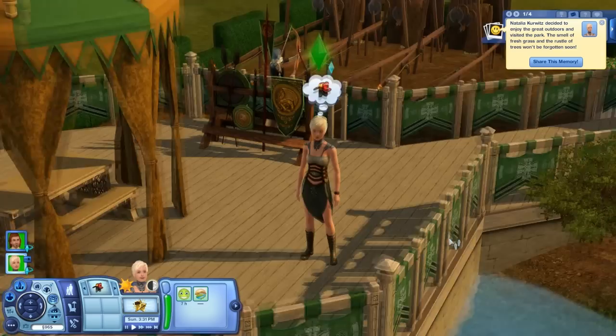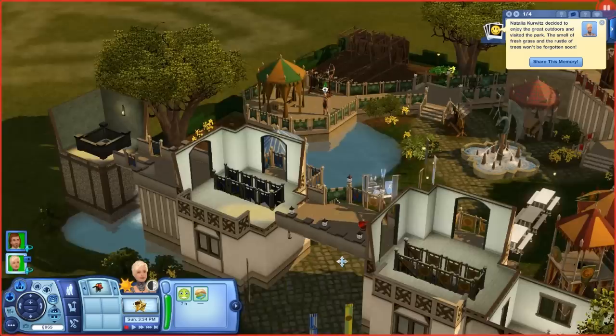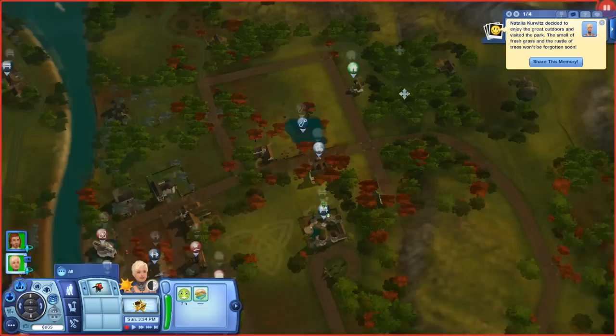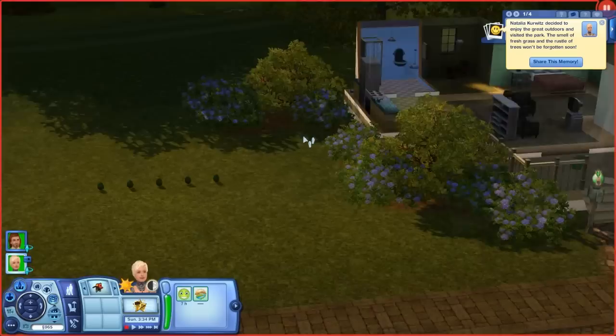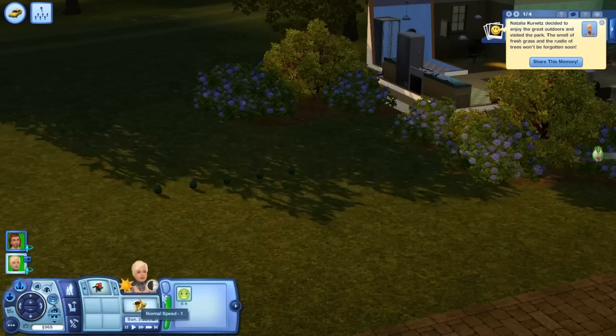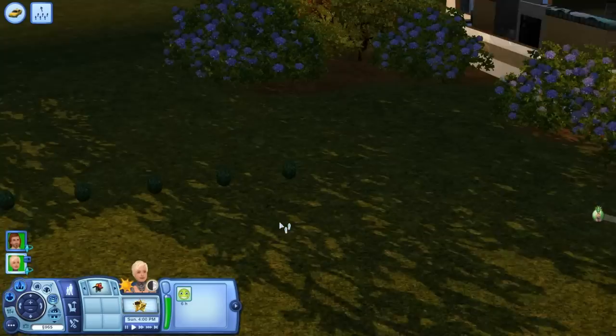I'm not sure what's worse — that or nails on a chalkboard! But those are pretty bad. Anyway, that's the entire lot. There's a lot to explore and I want to leave some for you guys to discover. We're going to head back home and wait for these little eggaroos to finally hatch.